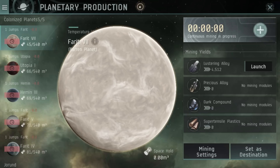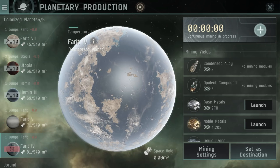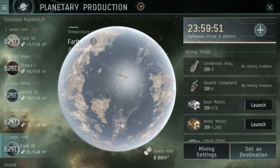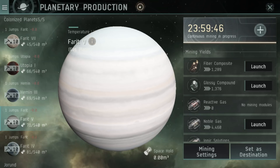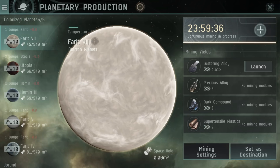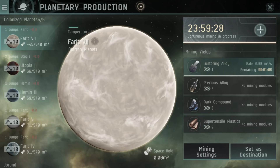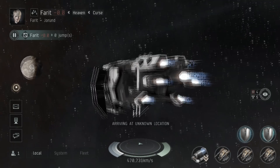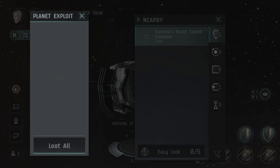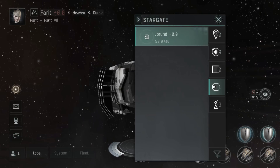Planetary materials come from the planetary production system in EVE Echoes. You can see I have a few planets set up. In EVE Echoes you can only mine planetary materials for 24 hours, unlike EVE Online where you can set it up for around four weeks. Once you have materials ready, you click 'launch' on the planet — for example on Farid Planet 7 — and it starts spilling the materials out into space. You then click 'set destination' and fly out to pick it up. Just be careful, because other players can steal your PI if they happen to be at the same planet and see the can in space.